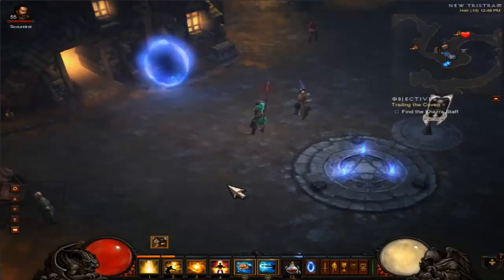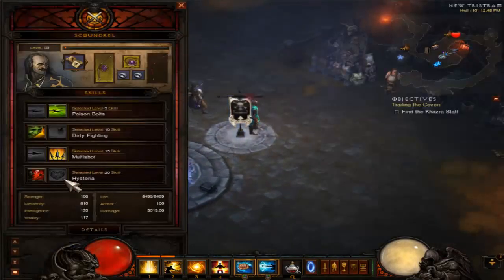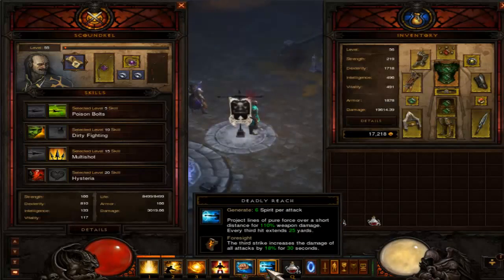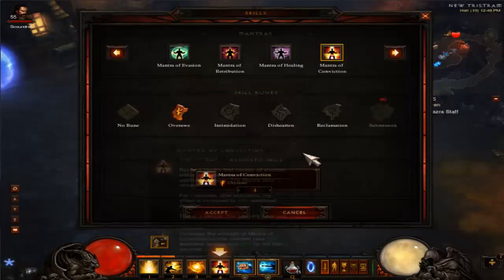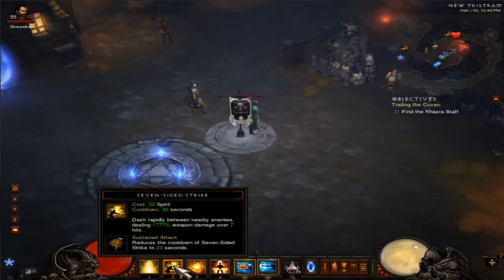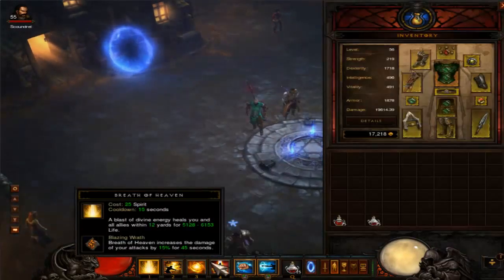This is my damage increase spec. Everything, whether it's defensive, also has an offensive output at the same time. With my follower, for example, he's using Hysteria for 10% extra damage. My heal gives me 15% extra damage. My deadly reach gives me 18% extra damage. I use the 48% Mantra of Conviction rune, and I might switch to Submission afterwards for an additional 20% weapon damage per second.